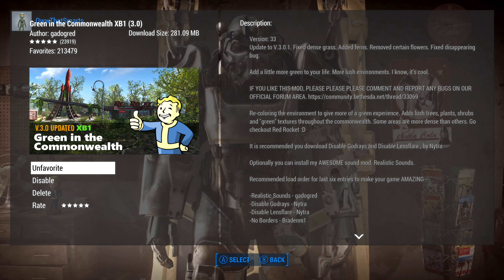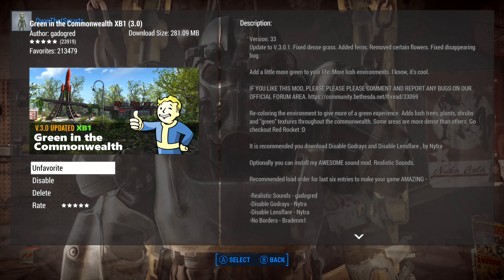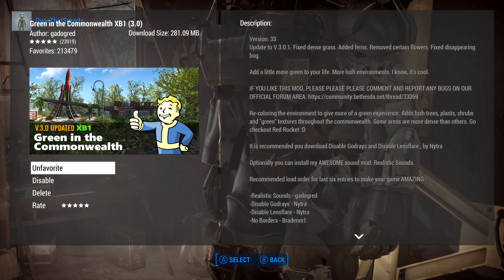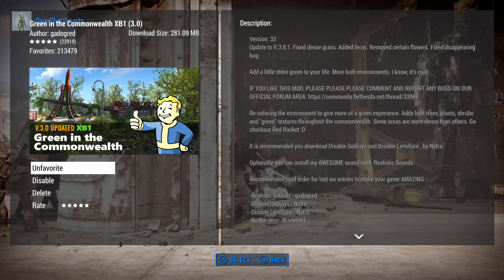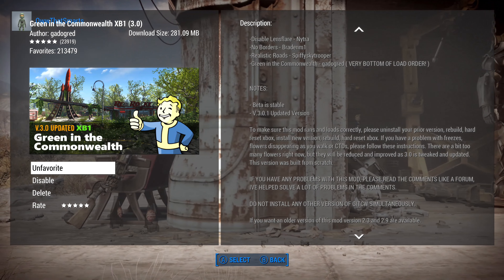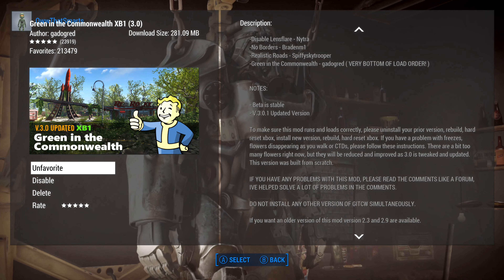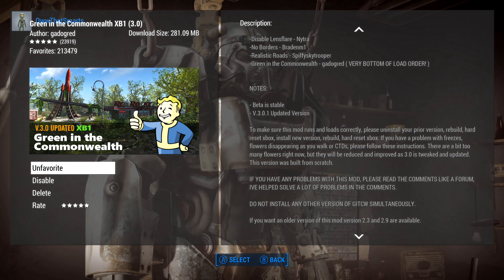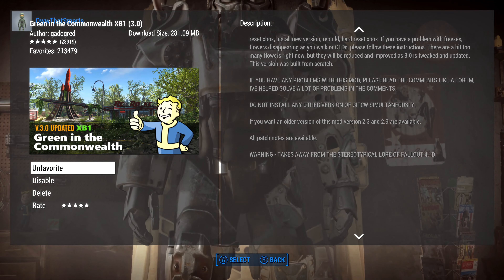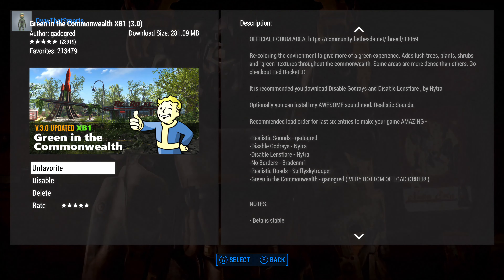I have used this mod in the past, but originally when I started modding I had no idea what I was doing — I just jumped in and threw a bunch of stuff in. A lot of us start that way. I had trouble with some of these green mods early on, especially downtown. I'm on the Xbox One X, not the Series X, but not the original Xbox One either. On the original Xbox One I definitely had trouble running this mod.